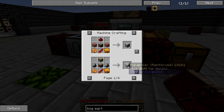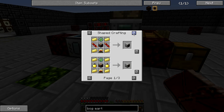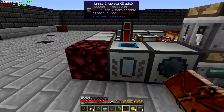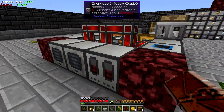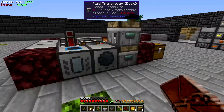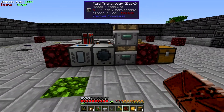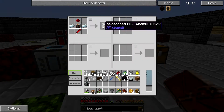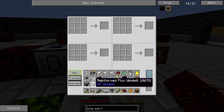Let's see if this works. I'm pretty sure you can convert machines this way. Now I can make my reinforced fluxed windmill. In the case of wind power, this reinforced one will generate 24 RF per tick and stores 48K. The previous one was only going to generate a small amount — it only produces energy if it's above Y level 60, and produces its max energy at Y level 100 plus.